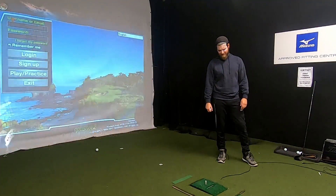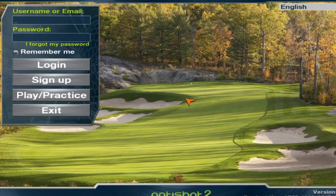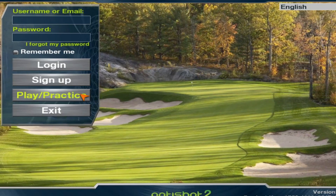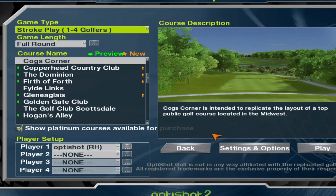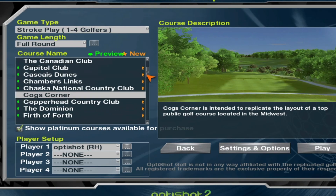Okay guys, we're up in the simulator. Let's pick up and play. I'm gonna walk you through how to start a course once again, just to show you guys how you do it. So we're gonna press play, then play again. We're gonna play a course named Cog's Corner and we're just gonna have one player. I'm not gonna show the settings today — I did it in my last video. I'll show it up in the right corner, and then we're gonna press play.